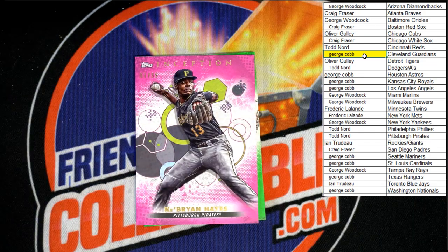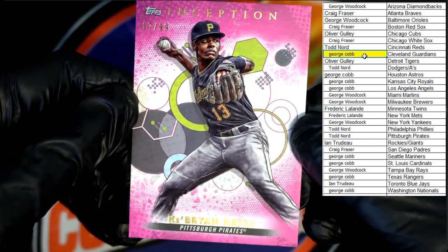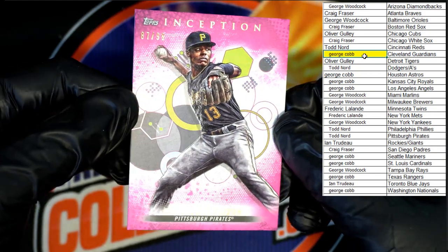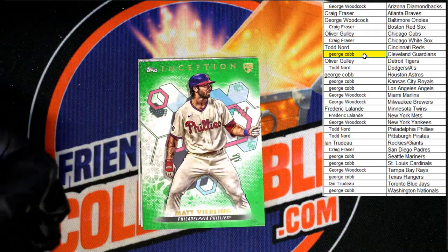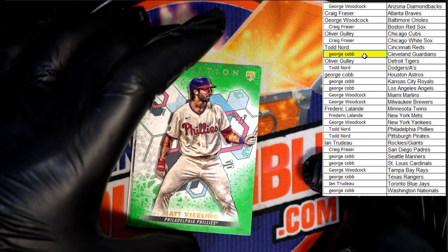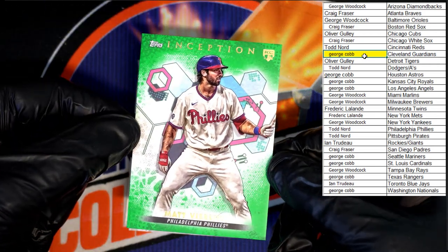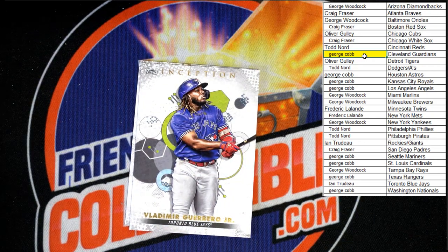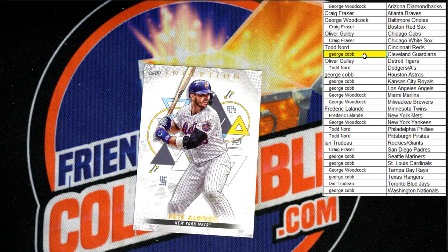Up behind that, Ke'Bryan Hayes, 87 of 99, pink — or is it magenta? I'm not sure what they call it, but it's pink if you ask me. Very nice. Up behind that, Matt Vierling, rookie card, green for the Phillies — that will be going to Todd N. Up behind that, Vlad Jr. for the Blue Jays, going to ENT. And behind that, Alonzo, going to the Mets, going to Frederick L.